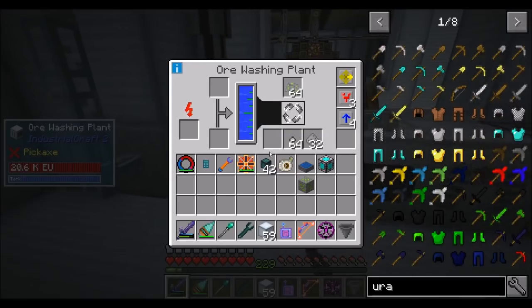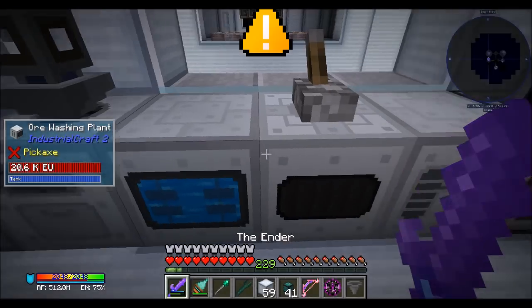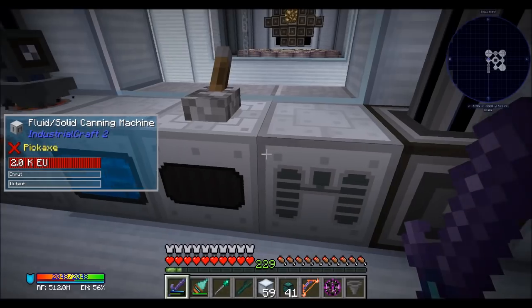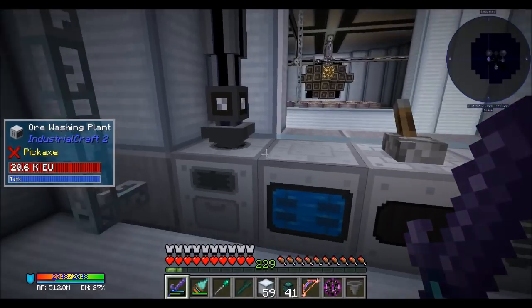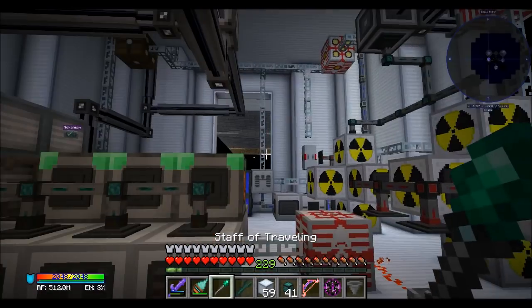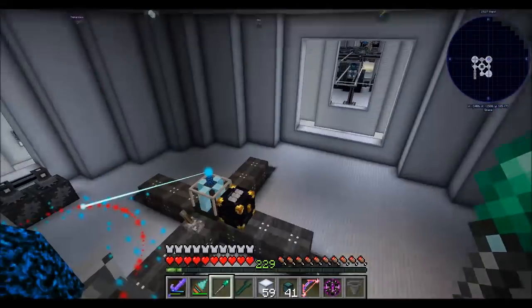Did I derp something up here? Yeah, probably this. Let me fix that. All fixed. So there's part of the problem. That should take care of the uranium not processing for a bit. Now if I go over to my autocrafters — I believe they're in my Immersive Engineering area? Nope. Are they in the forestry area? Nope. I'll remember where I put stuff eventually. I think it's one of the areas I don't actually have a teleporter to.